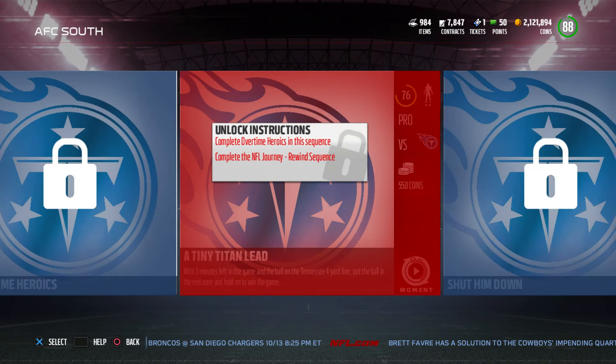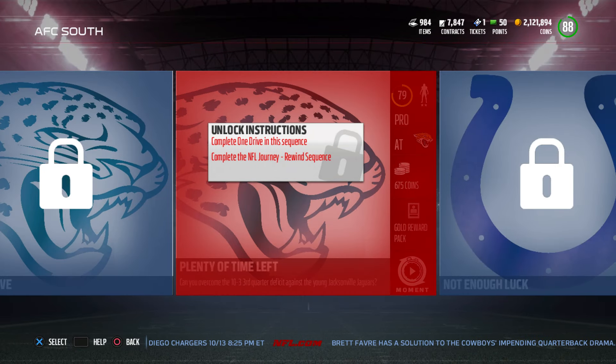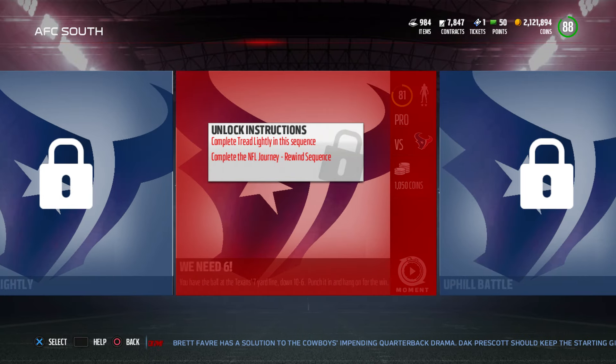Moving on, these are on pro difficulty. The coin totals still are not high, but they do get higher. Because I think at the end of the day, you get 159,000 coins for completing the journey. 159,000 coins is a great amount — great for the people who are doing no money spent, or just guys who grind.